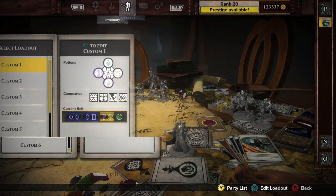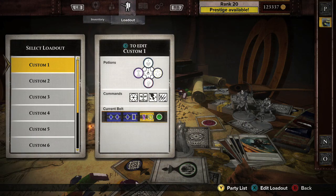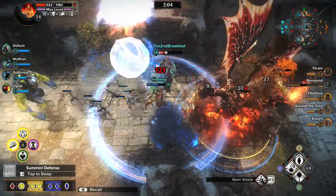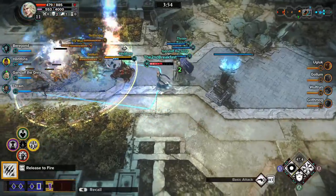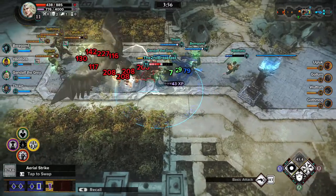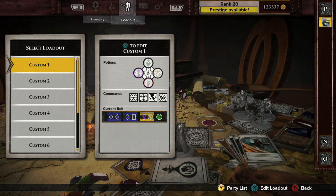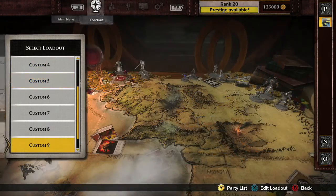A loadout is a set of items and bonuses that enhance a Guardian's default statistics and provide new capabilities. There are thousands of ways to build loadouts, and the decisions you make have a dramatic effect on your Guardian. Each Guardian has a default loadout, but up to 10 custom loadouts can be created and saved.